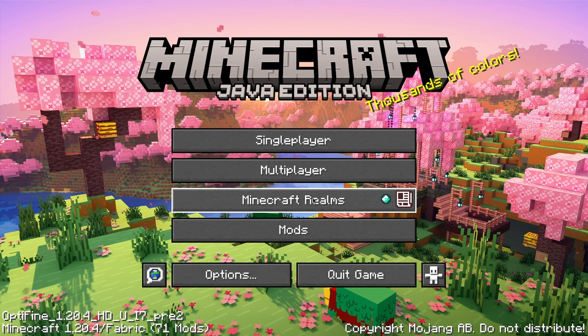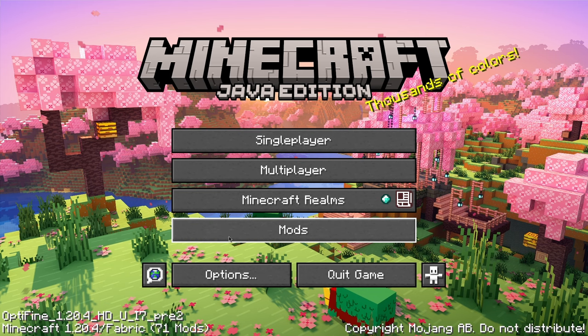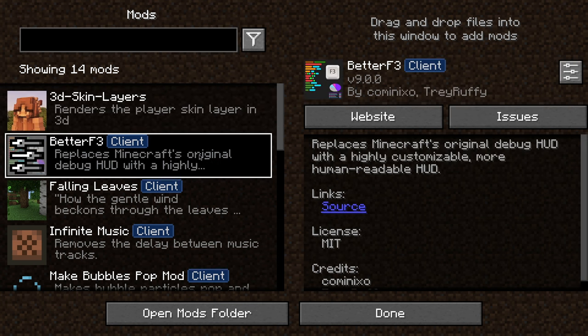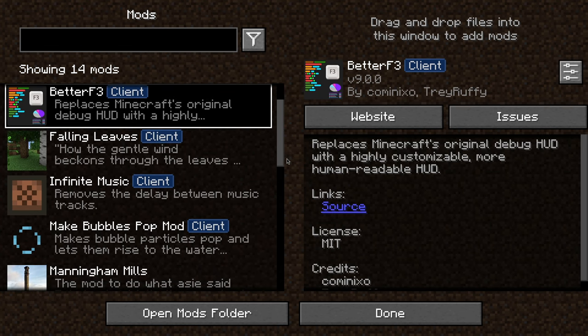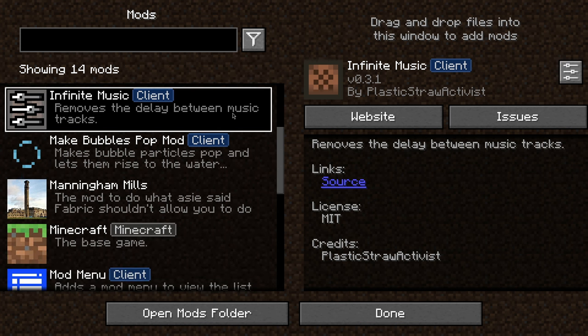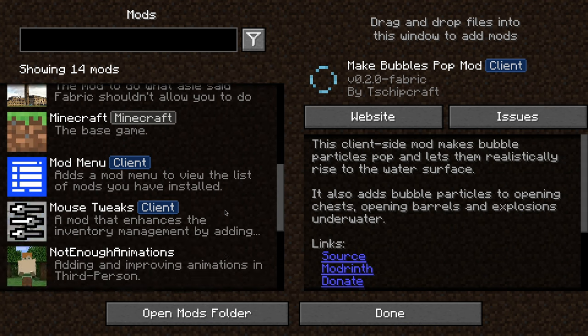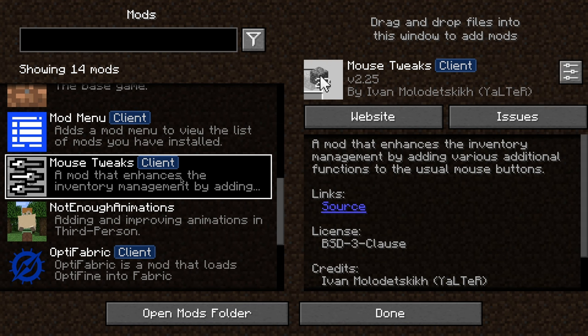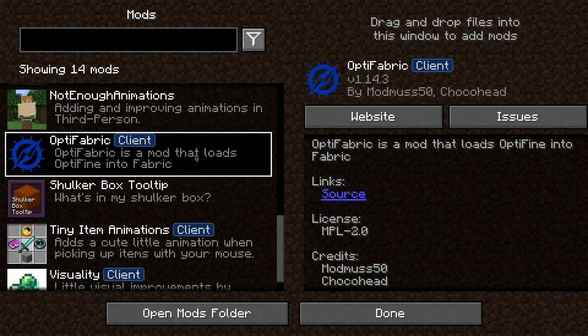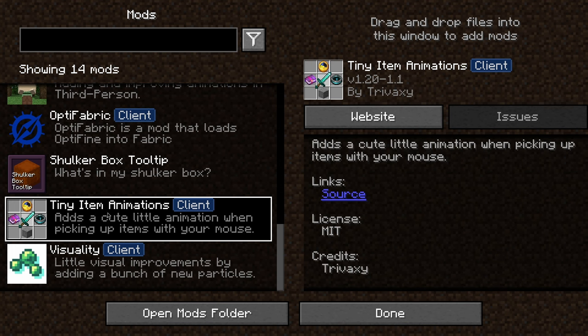In this series I want to bring it down to earth — what it used to be — where the goals are small and the projects are small. Now, we are running Fabric and I have installed some mods. However, everything installed is purely cosmetic, no game-changing things. We have 3D skin layers, Better F3 — which I haven't actually set up — falling leaves, infinite music, make bubbles pop, mouse tweaks for inventory management, Not Enough Animations, and shaders.